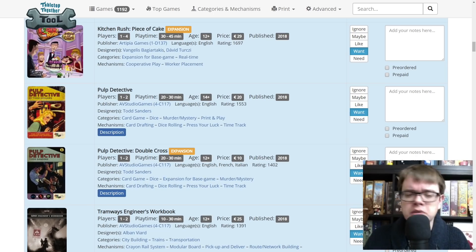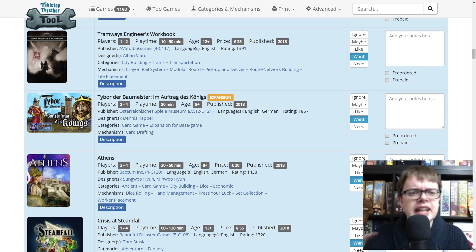Kitchen Rush Piece of Cake — Kitchen Rush was my number two of last year. A real-time cooking game where we were all working in a restaurant's kitchen, frantically — our workers are sand timers — desperately trying to get the orders out. I know the expansion adds dessert, and the game was incredible, so I just want more of it. Pulp Detective — I know it's a dice game with a really nice pulp fiction theme. It's designed by Todd Sanders, and I really enjoyed his Mr. Cabbagehead's Garden. It's published by AV Studio Games, who design Town Center, Small City, Tramways and great games. Speaking of Tramways, the Tramways Engineers book is a puzzle game — a great big booklet full of puzzles to solve. That sounds right up my alley.